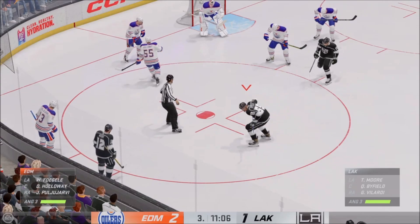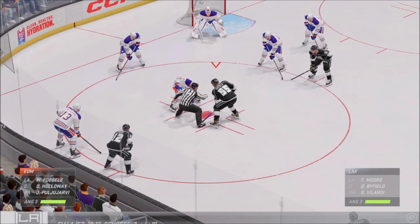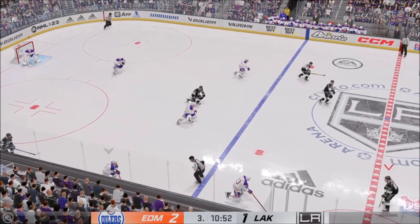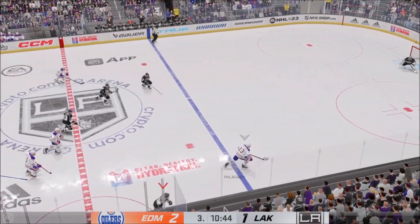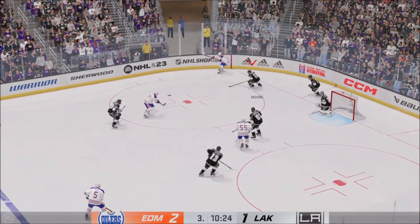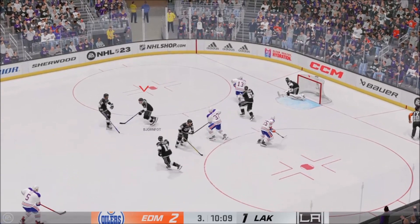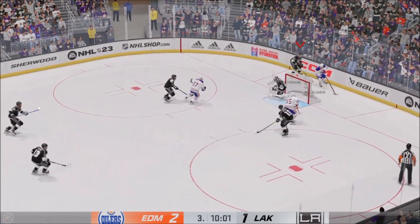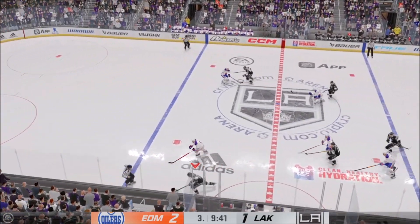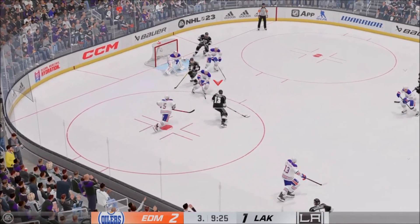Lineups are set and ready to get things back underway. Edmonton's got possession in their own end, and he regains control of the puck. All alone — what a save! He was locked in on that. The shooter prepares the puck and the goaltender is right on top of it to make the save. It hasn't been boring — I mean, it's low-scoring, but there's been a lot of chances at both ends of the ice.